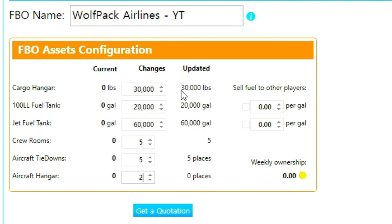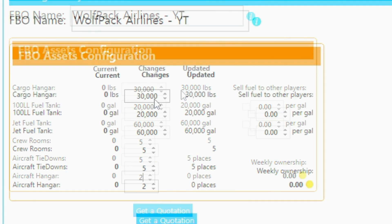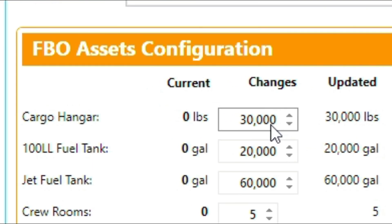Our FBO name will be Wolfpack Airlines YouTube, which will be the same for any other FBO that I create — I'm going to keep it consistent. Right underneath the name, we will set the amount of cargo that we will likely store here in a cargo hangar, so we don't have to pay the airport to hold our cargo. I will discuss a good tactic for cargo hangars near the end of this video.